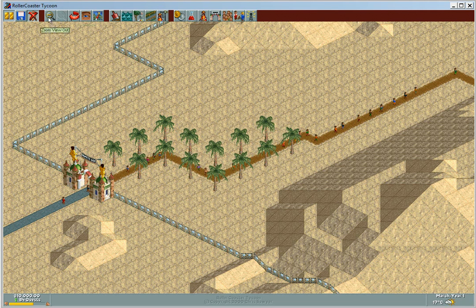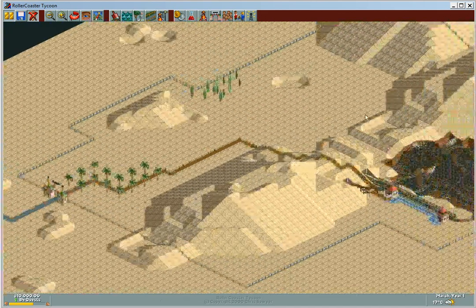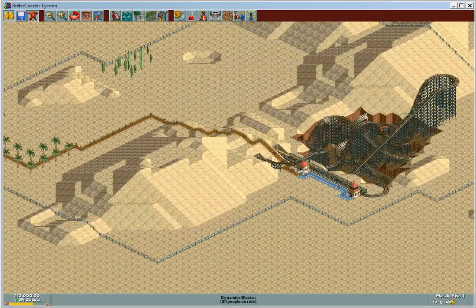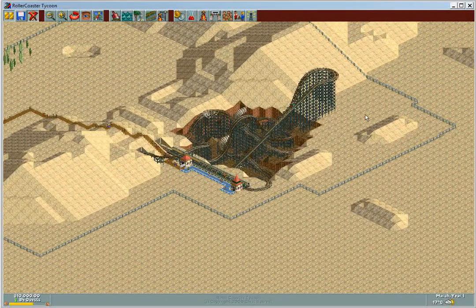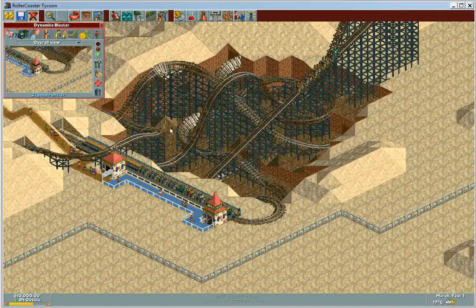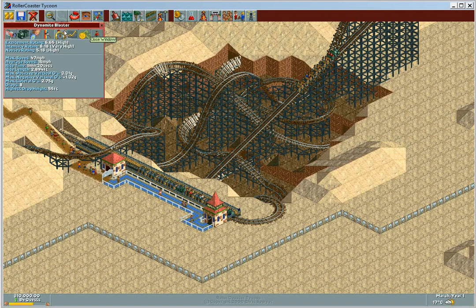Let's take a look at the park we have so far. Clear space, not that big — and whoa, what is that? That looks like a cool rollercoaster. Dynamite Blaster, 665. Not bad. It has three trains.